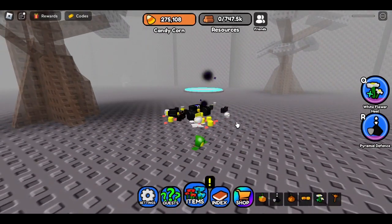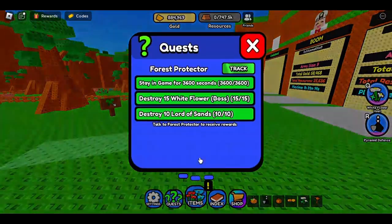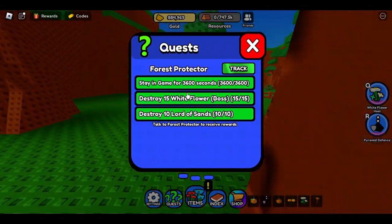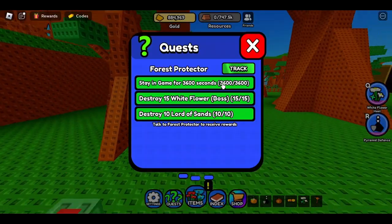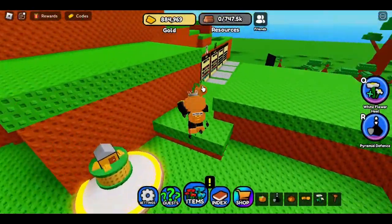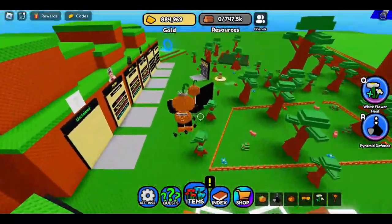You walk over here, jump over here — these platforms are transparent but don't worry about falling through them. You get over here and you're going to see the Darker Energy. You'll do a quest for the Skeleton Ball Fracture, which is the best warrior in the game currently. His quest is easy. There's another NPC I'm still working on — the Lord of the Sands — with quests requiring 15 White Flowers, defeating the boss, and 3,600 seconds in game, which is an hour.